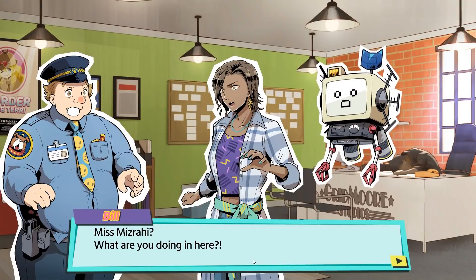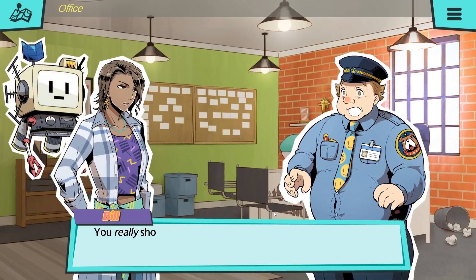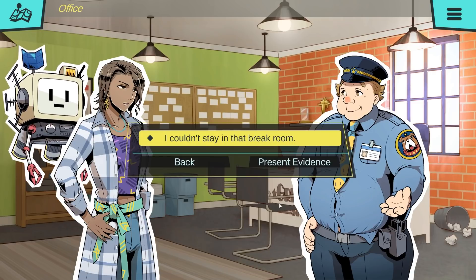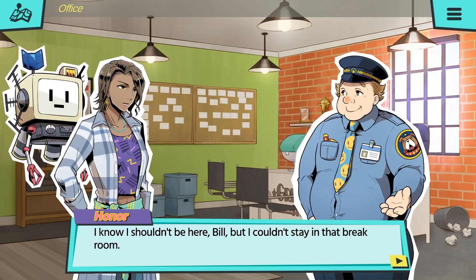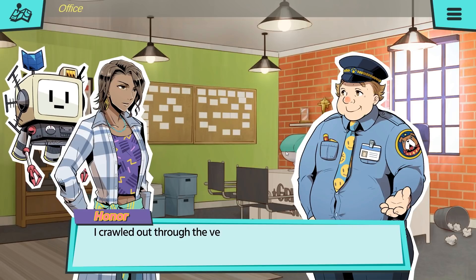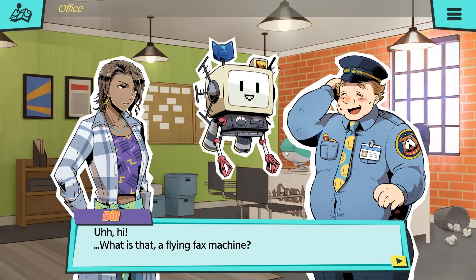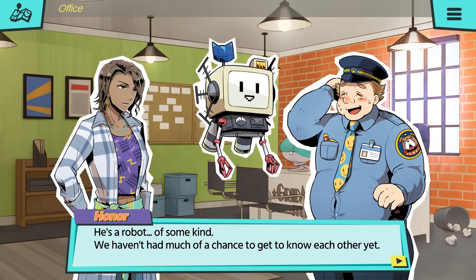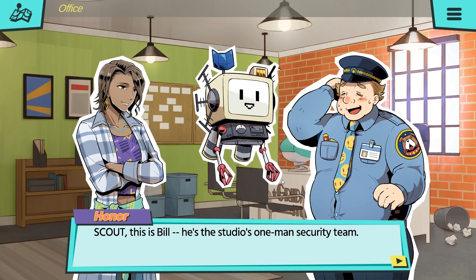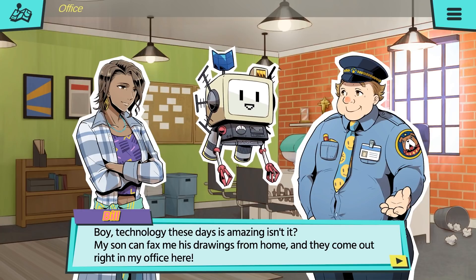Bill. You really shouldn't be here, Miss Mizrahi. You're gonna get yourself arrested! I know I shouldn't be in here, Bill, but I just couldn't stay in that break room. Not with Becky. How'd you even get out? I thought Detective Cross locked the door! I crawled out through the ventilation system, with a little help from Scout here. I'm Scout! Hi! What is that? A flying fax machine? He's a robot, of some kind. We haven't had much of a chance to get to know each other yet. Scout, this is Bill — he's the studio's one-man security team.